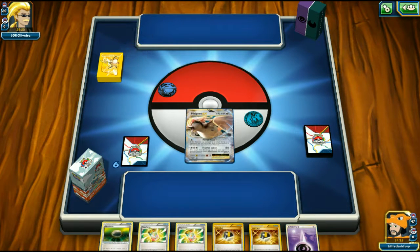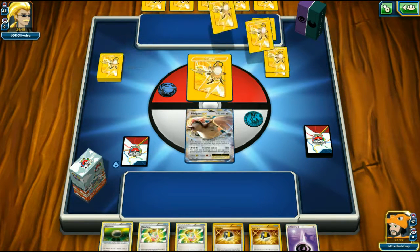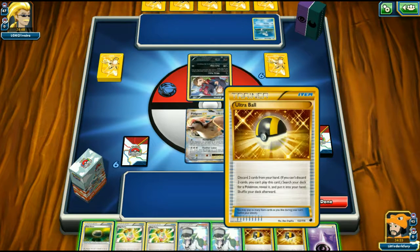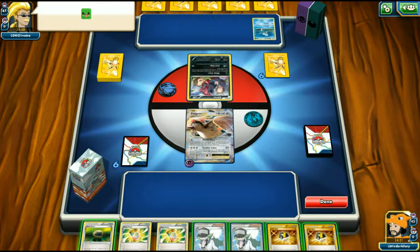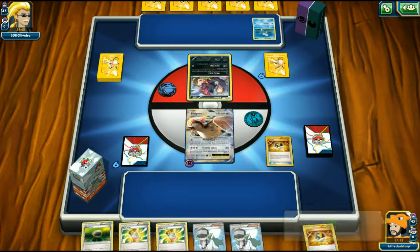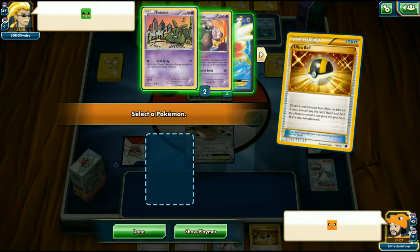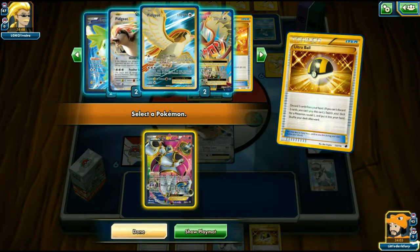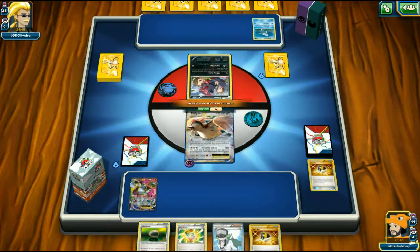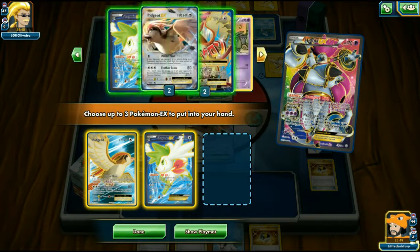It looks like we're playing against Mega Mewtwo Y — he plays Mega Turbo and Psychic energy. Not the worst matchup. We draw an extra card, get an N, which is good. My opponent has a Zorua, so this is going to be a Mewtwo Y deck. We play Ultra Ball, discarding Mega Turbo and N to grab Hoopa.